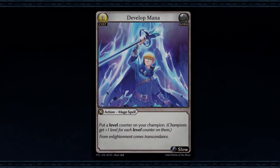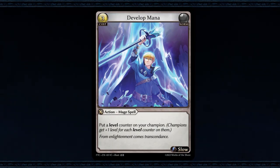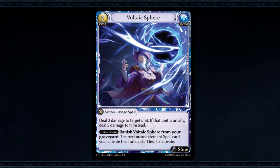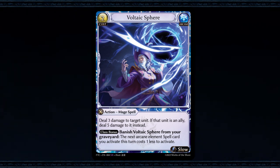The wizard took Develop Mana, which puts a level counter on your champion for a cost of three, and it's a slow spell. But luckily, the apprentice grabbed the all-powerful Voltaic Sphere, which costs two to deal three damage to a unit, and if that unit is an ally, it deals five damage to it instead.